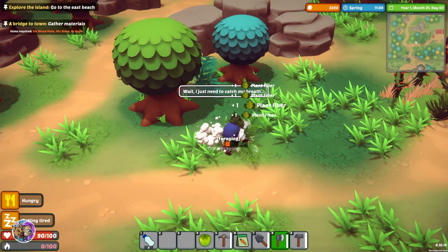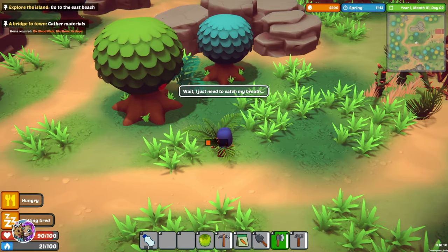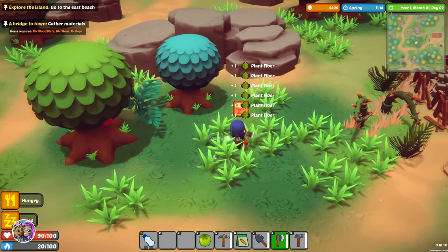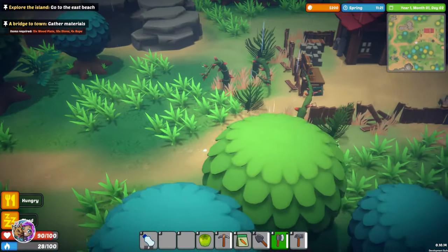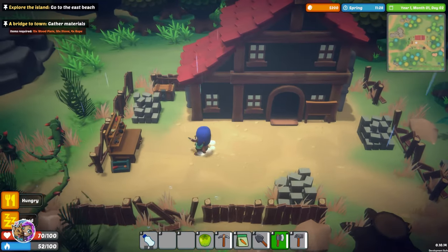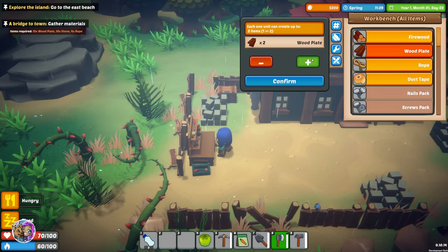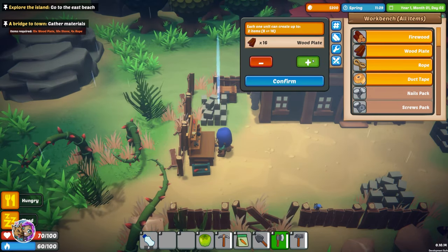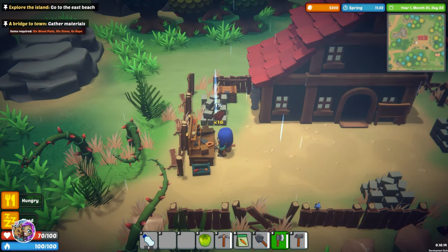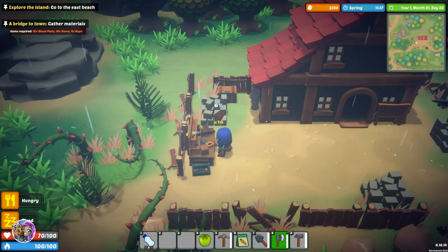I need to catch my breath. Okay so she's tired — her energy is low. She's sleepy, it's so early! Oh no, it's raining! We're just going to use our workshop anyway. Let's make some wood plates — we need 15 wood plates.